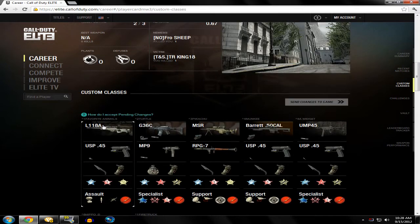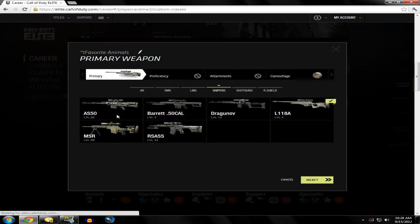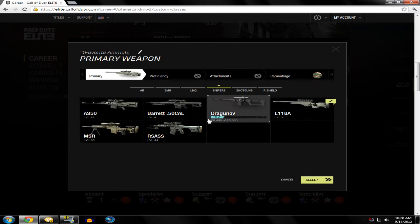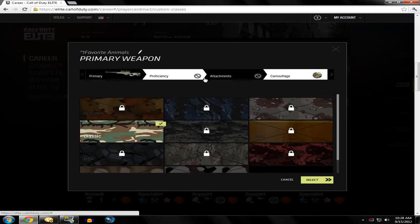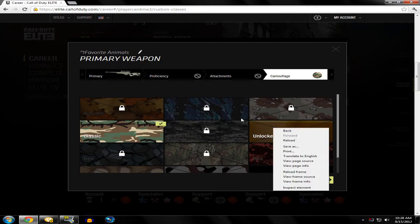Let's say I want to change the name of my L18A — just click on it. I could change anything through this. There's probably going to be a hack where you can get gold for all these weapons by simply finding a cheat like Watch Camo, where you click that and then just leave.